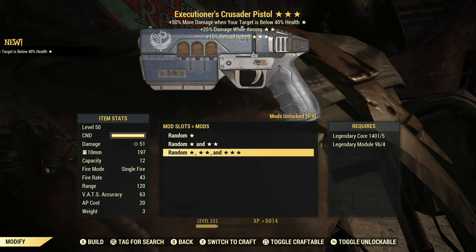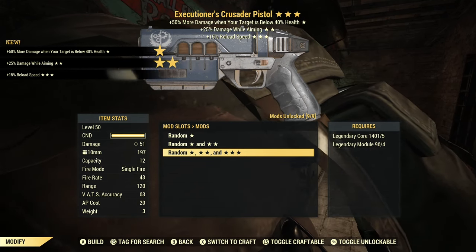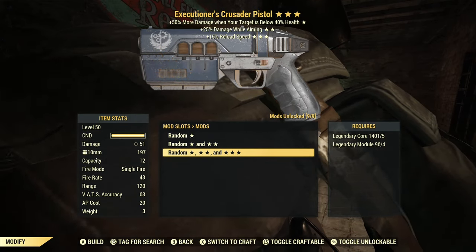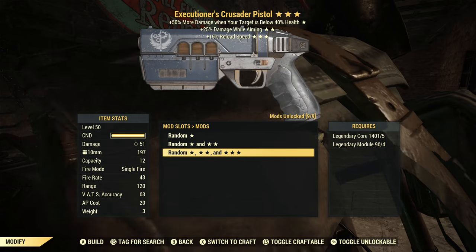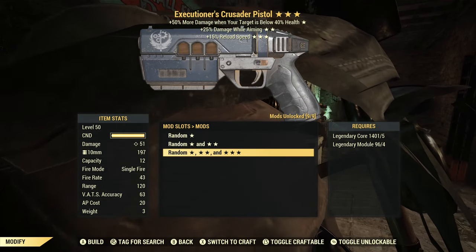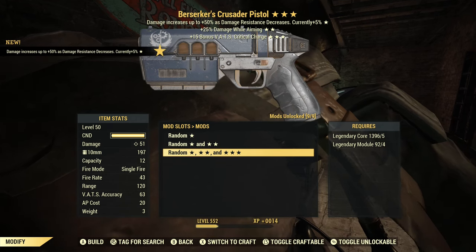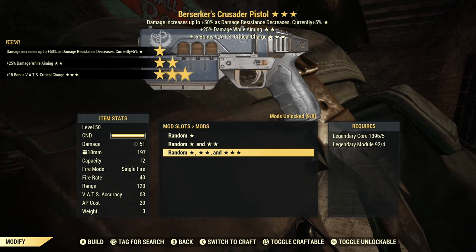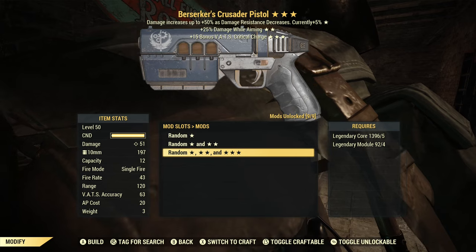For the next one we have Executioner's, which is okay — damage while aiming, but I tend to use it in VATS so that's not all that useful, and reload speed isn't super useful either. So this is basically a one-star, at least for my purposes. The next one is Berserker's — damage while aiming, VATS critical charge. You have a non-VATS effect and a VATS effect, and those two don't work well together. So this would definitely be scrip. And still nothing with reduced AP cost.